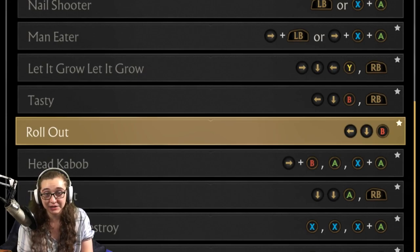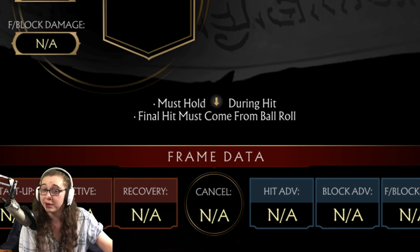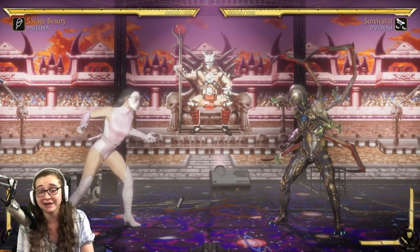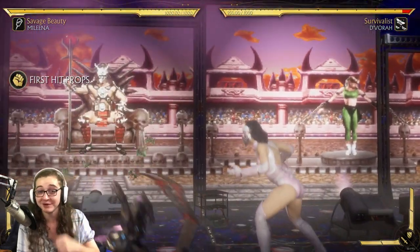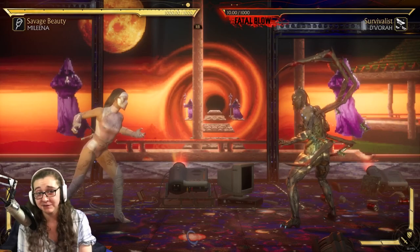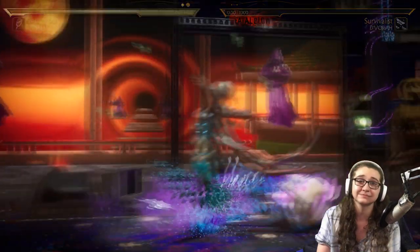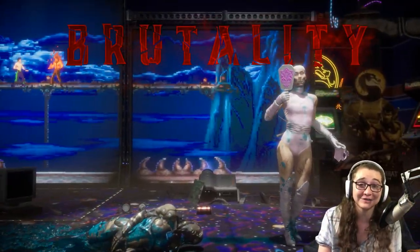Next up is the Rollout Brutality — very simple. All you gotta do is finish your opponent with the ball roll, and while that's happening, hold down. A ball roll is as simple as back, down, B — or back, down, circle. Finish your opponent with that ball roll ability while holding down, and there go the legs.